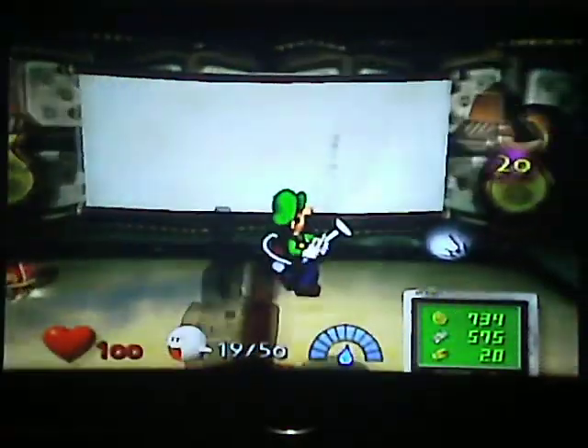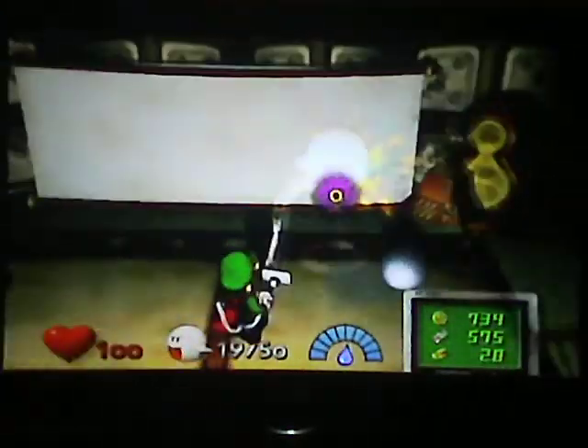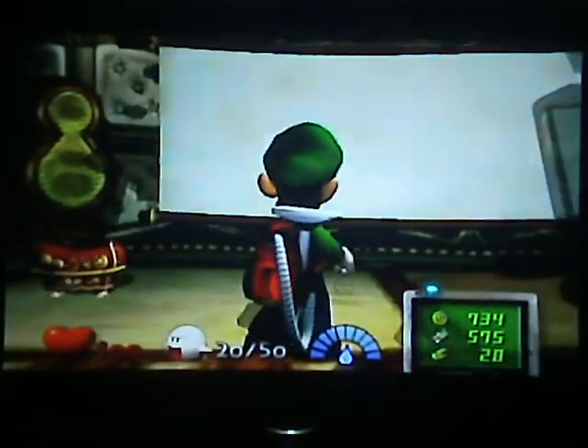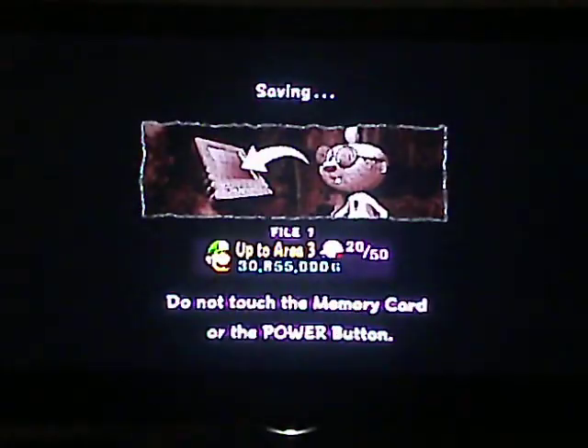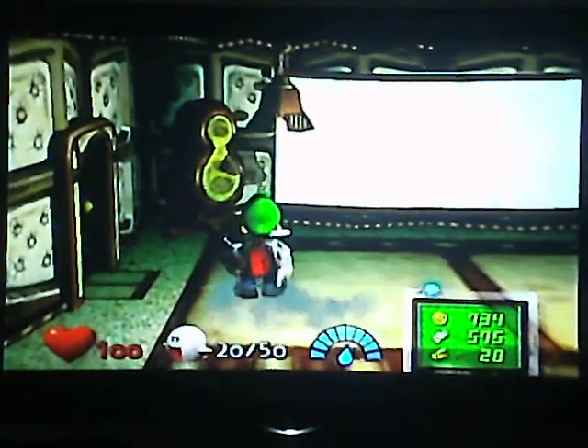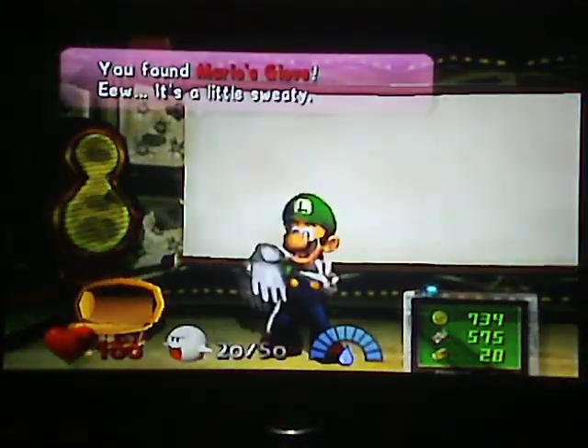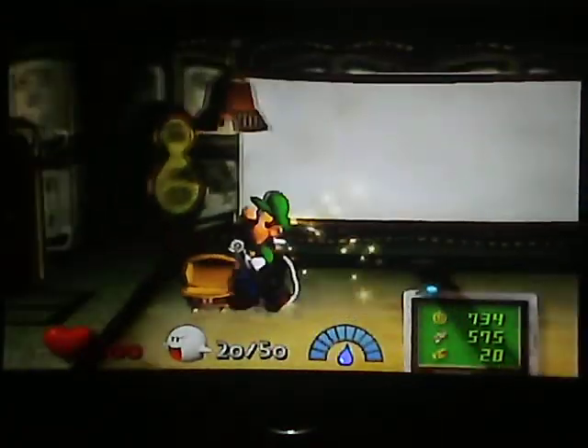The boo kind of looks different than most boos — he looks lighter for some reason. 20 out of 50 boos. Let's go ahead and open up this treasure chest, and another one of Mario's items — this is Mario's Globe. What do you mean we found Mario's Globe? So let's go ahead and head out of this room.